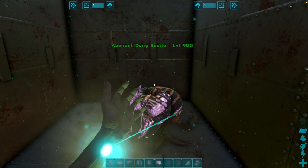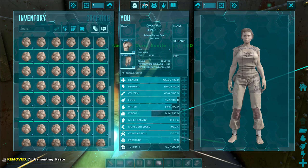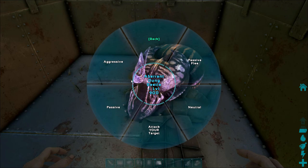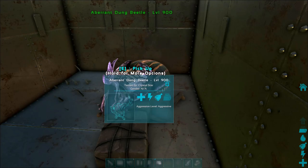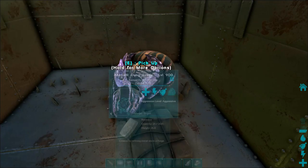Inside your inventory, make sure you do not have metal — we don't want that. You just want a ton of poop of all kinds; it doesn't matter what type. Look at his inventory and make sure he is set to aggressive — that's the most important part. Then go ahead and close the door.